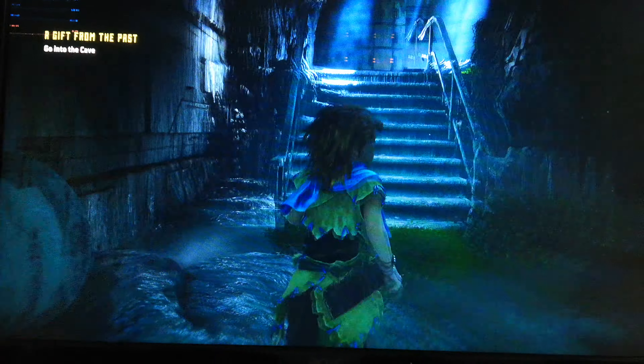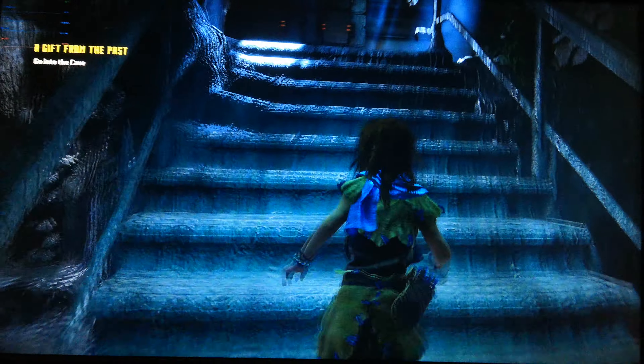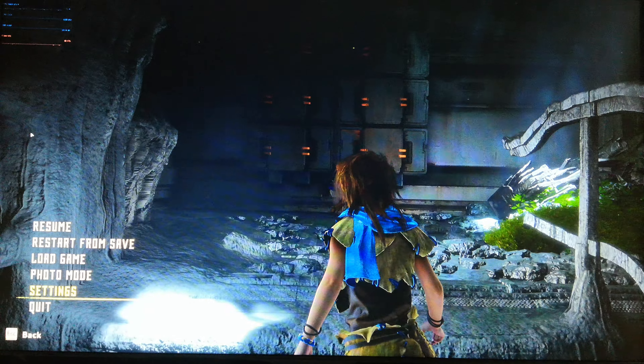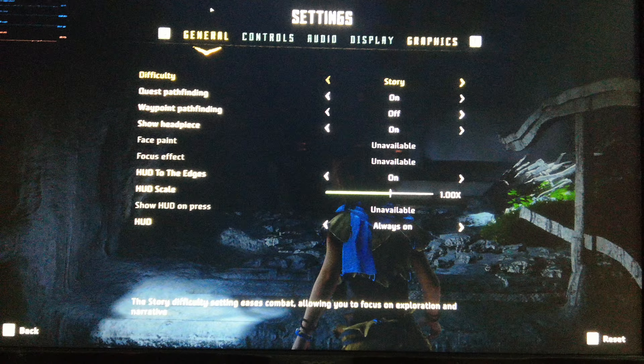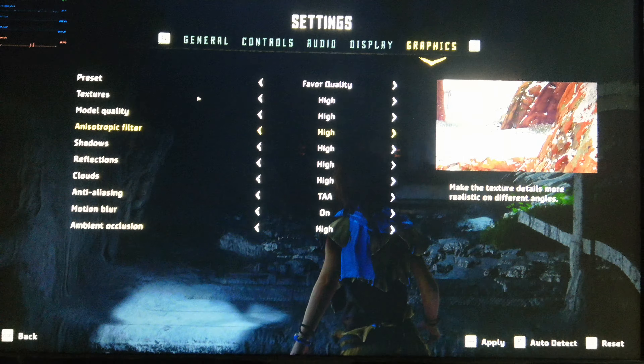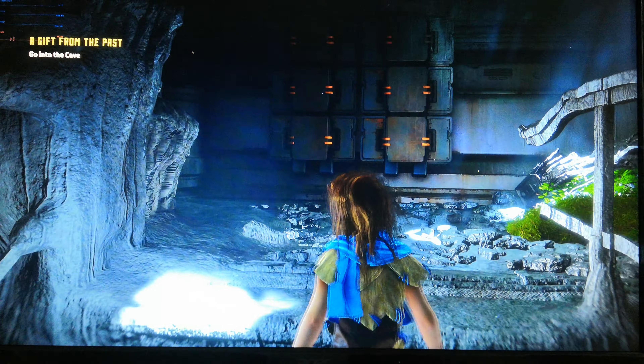Just extract here and replace. If it asks, click Yes to All. Just extract it, and after that just double-click and play the game.